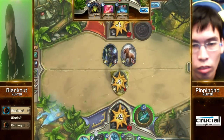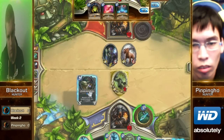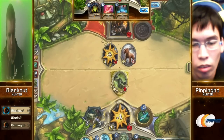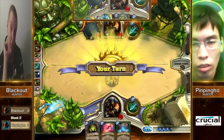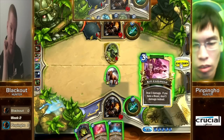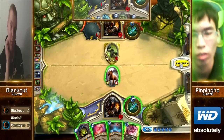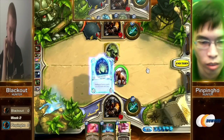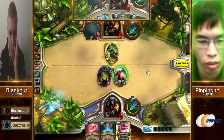He finds out it's Explosive Trap. Someone was experimenting with the Silverback Patriarch actually being in a Hunter deck, because of the fantastic synergy it gets with Houndmaster. You turn that pathetic one-four into a three-six. Sick plays.